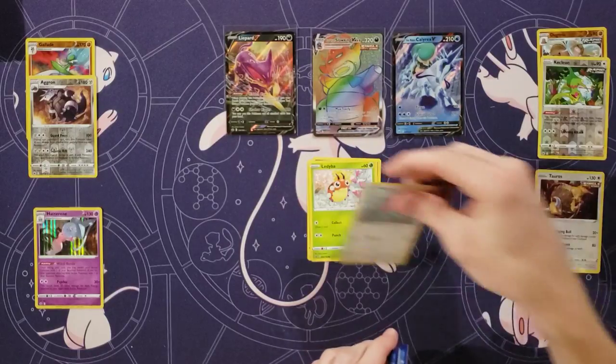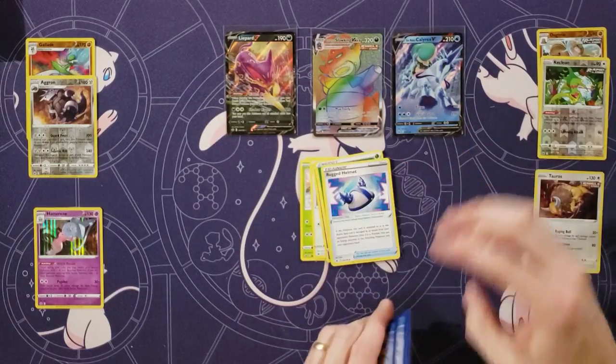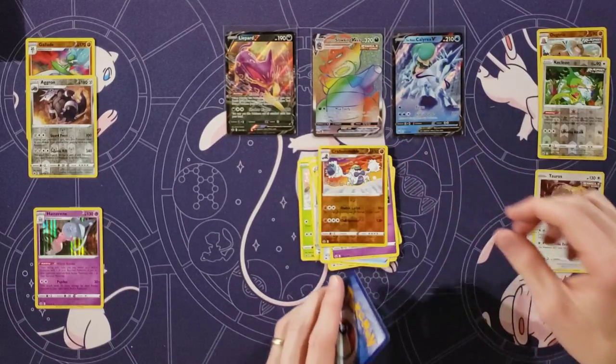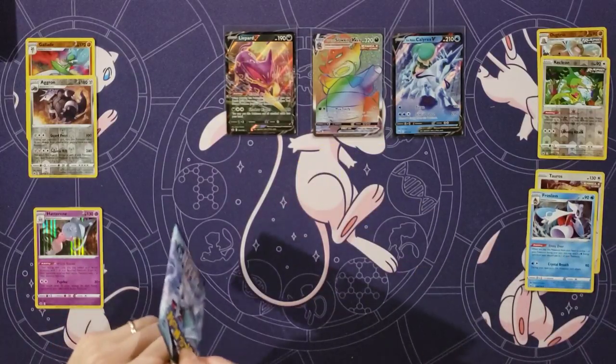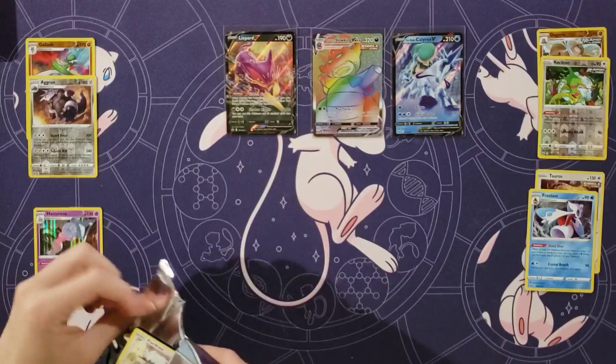Rockruff, Gastly, Ladybug, Porygon, Swirlix, Energy, Rugged Helmet, Crushing Gloves, Curlia, Crabominable, and a Froslass. I appreciate them doing some obscure Pokémon as Vs, like Lippard and stuff like that.